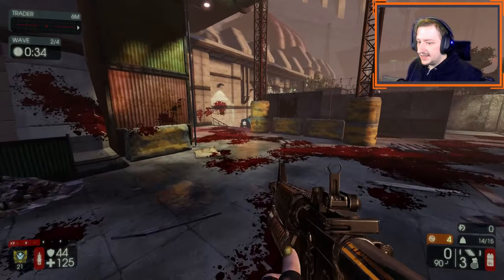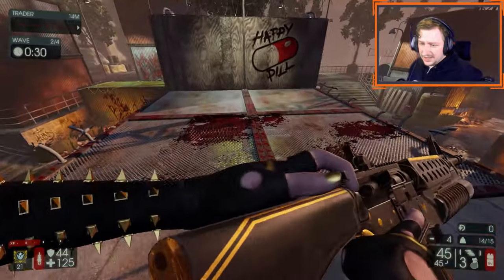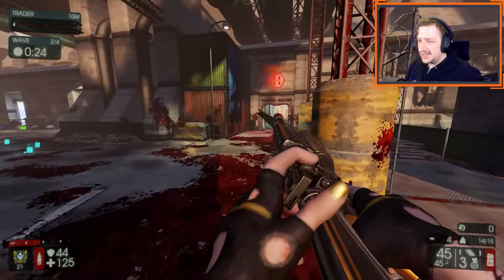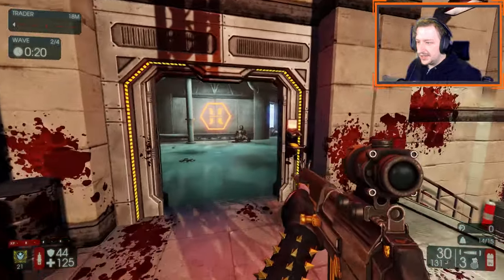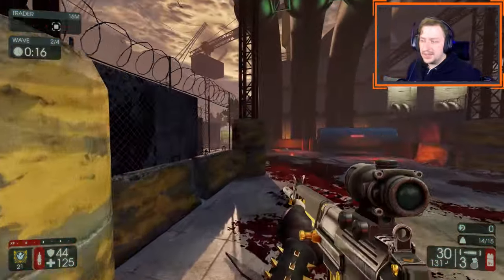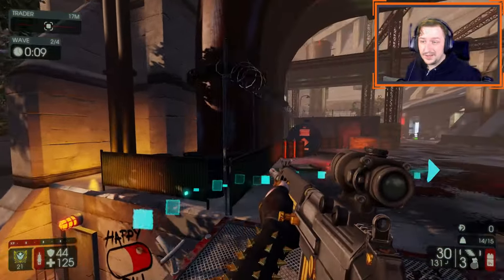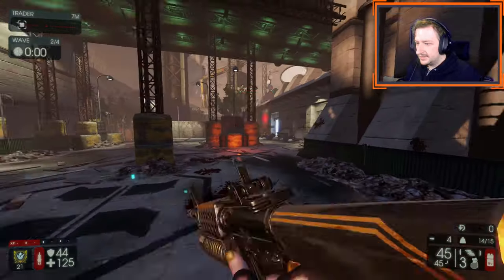I'm going to be using both these weapons for this next round. With the M16 I'm probably going to hold the grenades for Flesh Pounds, and the FAL I can use on pretty much everything else. You mostly want to use the FAL to either snipe at a distance, kill small zeds with body shots or head shots from distance, or switch it to full auto to kill large zeds. Usually I just set it to full auto the whole time, but either way works depending on how you like to use it.